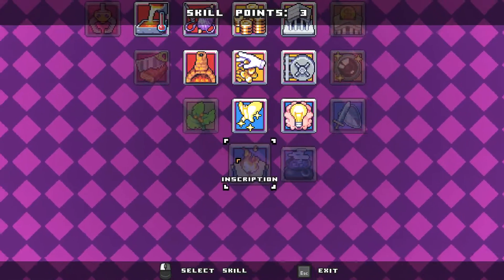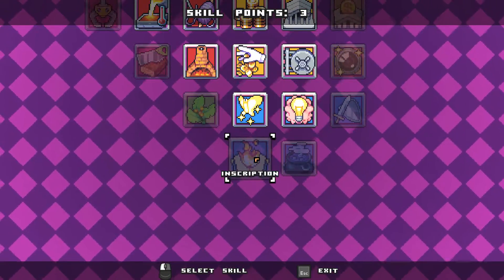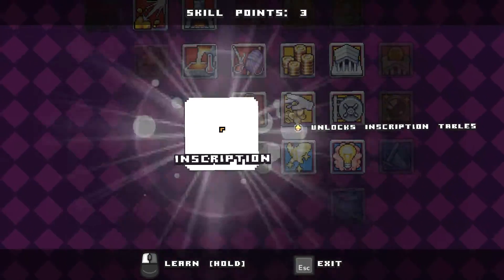I hear that potions and scrolls are kind of important. Let's go with the scrolls and do the inscription. I'll save the other skill point for now.